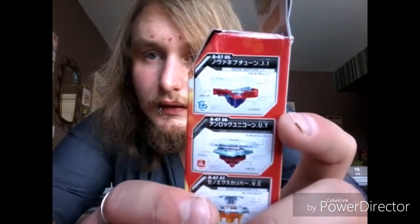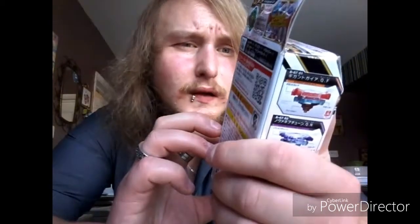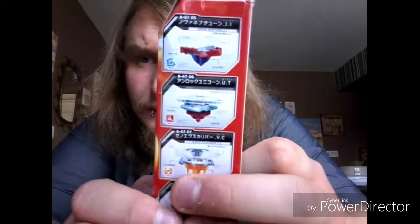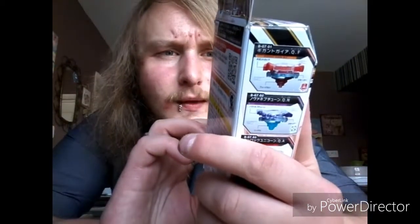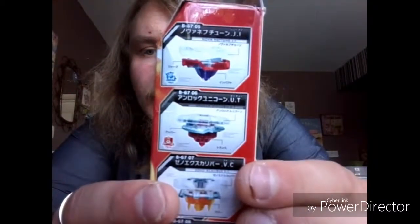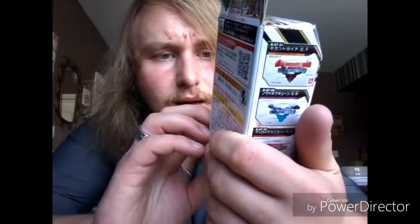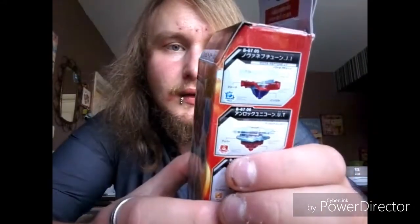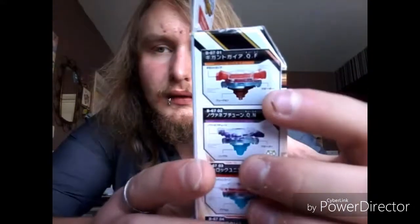So look on the side here, we have got Nova Neptune, so it will be Nova Neptune J I, like that. Then we also have Unlock Unicorn, that's Unlock Unicorn. And we've got Exynos, Excalibus, Evisa, then you've got the Drusil Shield, then you obviously get the Gigant.